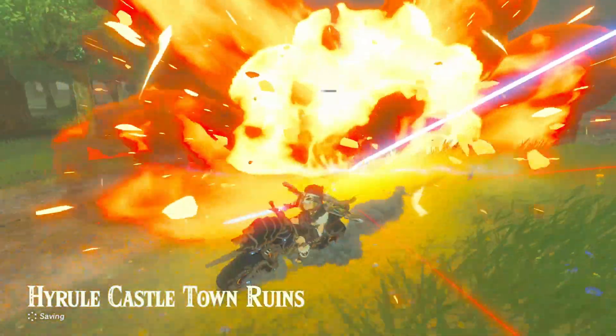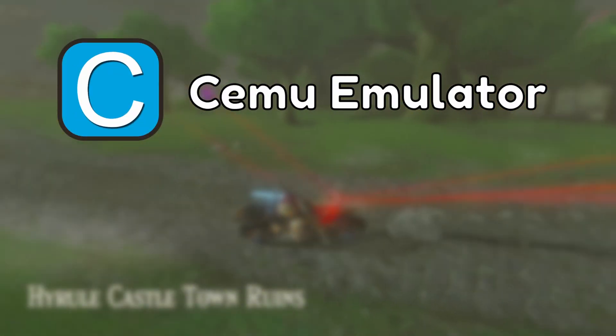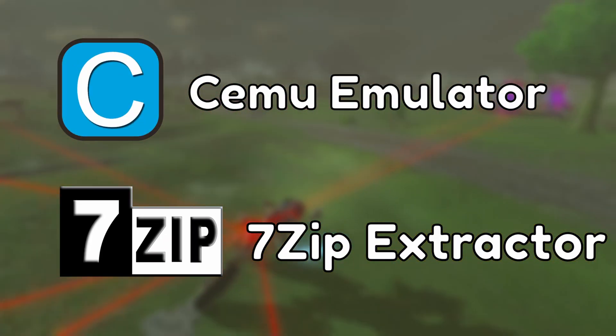First, some pre-requisites are needed for this guide. You'll need to have Cemu installed and 7-Zip installed. Links for these will be in the description below.